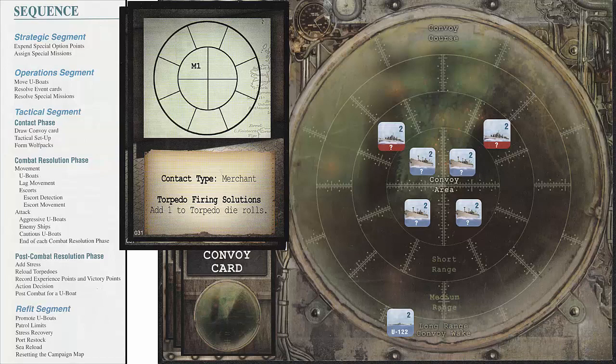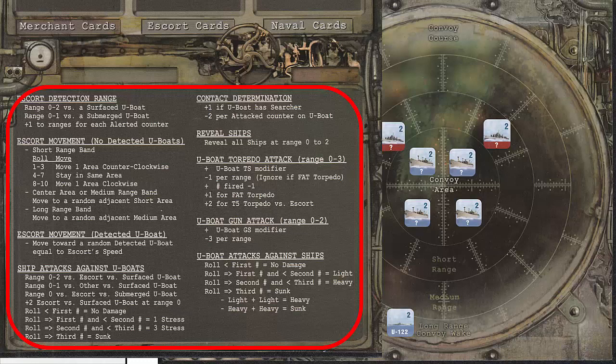We now move to the Combat Resolution phase. The Combat Resolution steps are repeated until all U-Boats have broken off contact, are sunk, or there are no ship counters remaining on the tactical display. If a Wolf Pack had been formed, each U-Boat would act individually. The Modifiers for Detection, Movement, and Combat are in the Rulebook, but they are also listed on the bottom of the Help Sheet for easier reference. We will be considering Modifiers on the Help Sheet, U-Boat cards, and any counters placed on the tactical display.